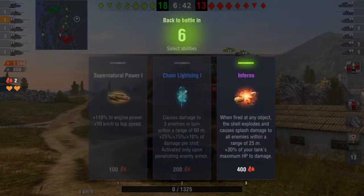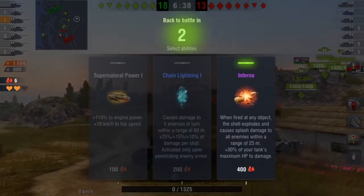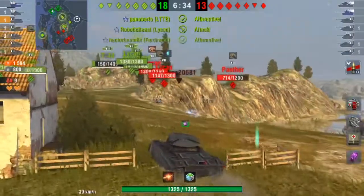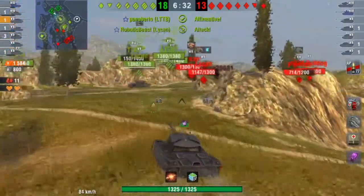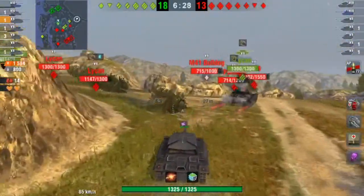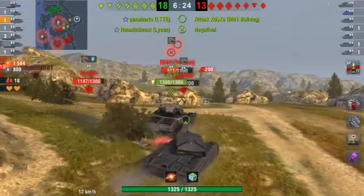We are going to choose the Inferno as our ability — it's one of my favorites, along with Supernatural Power, Jagged Shells. I also like Chain Lightning and the second Buff Reload is pretty nice too. I think we actually get this battle.